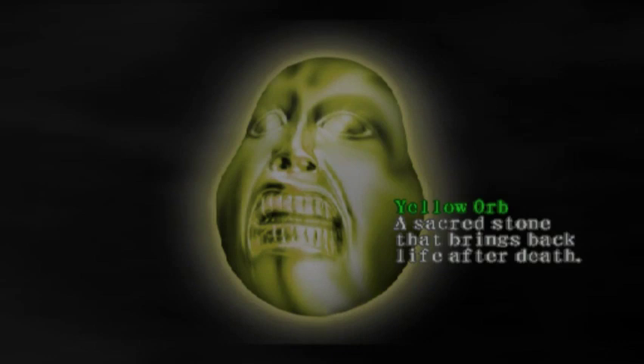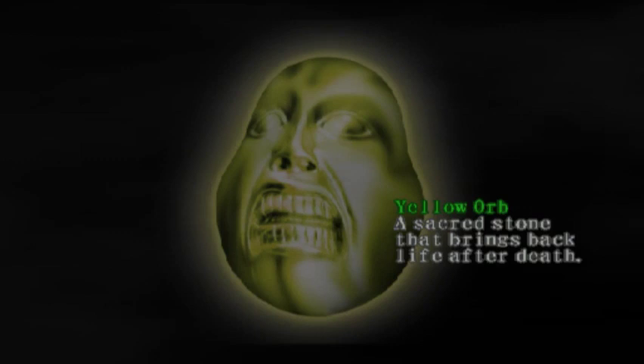What's that? A yellow orb. This is basically like lives. So if you die, you can use the yellow orb to resurrect from the checkpoint and try again, but if you run out of yellow orbs, then you will have to restart the entire mission.